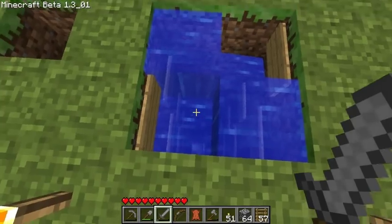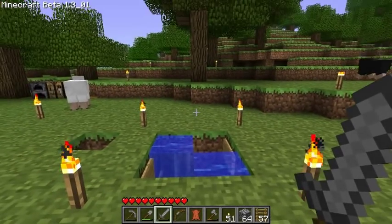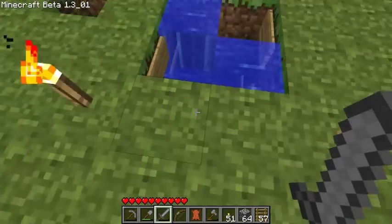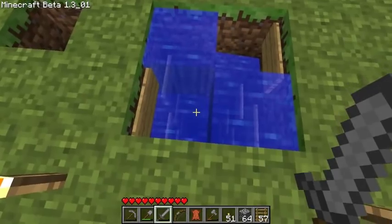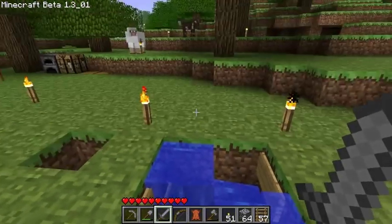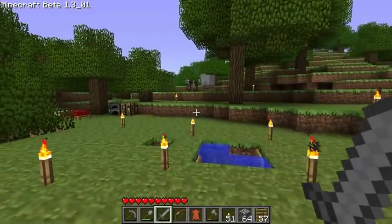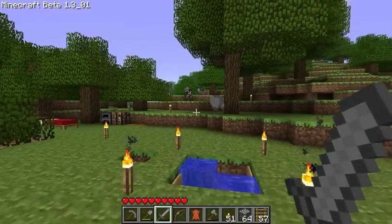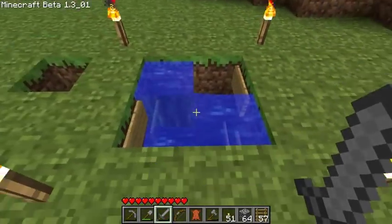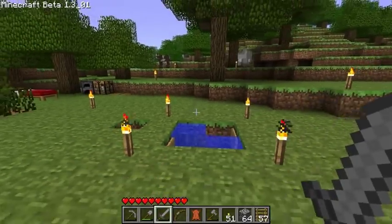So in comparison, our mob spawning pads down here — two of them — there's about a 0.8% chance that they will spawn on them instead of on the surface. My math's probably not perfect, but that's about what it is. And that's not even considering all the cave systems, because mobs can spawn in cave systems too.